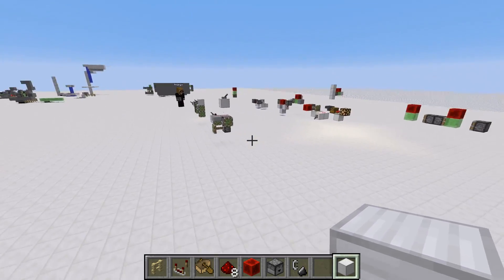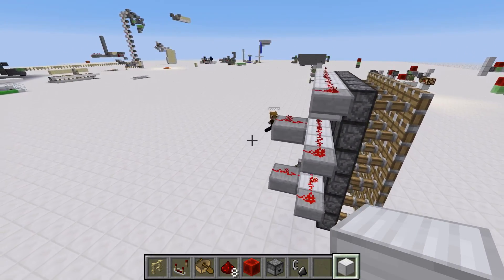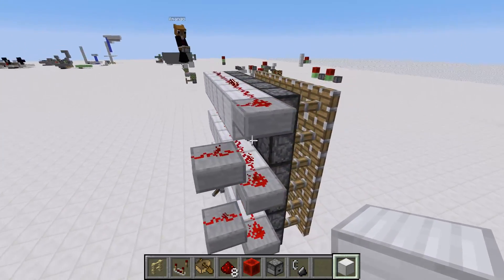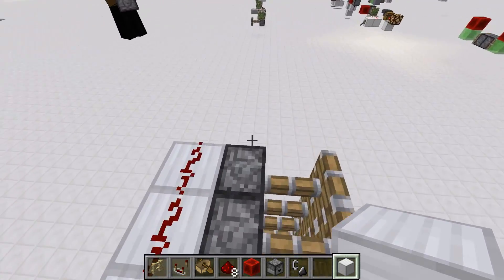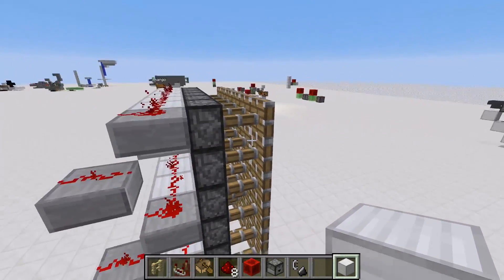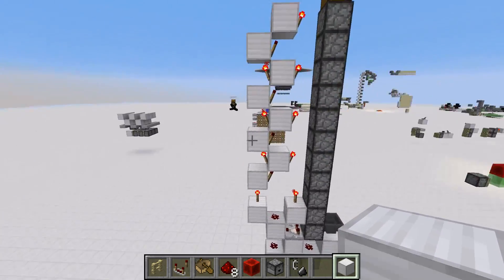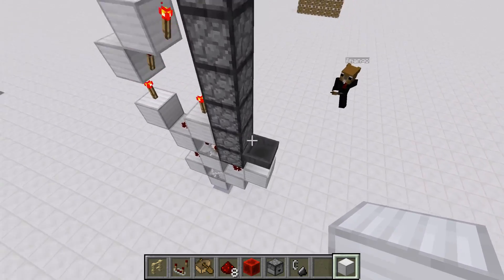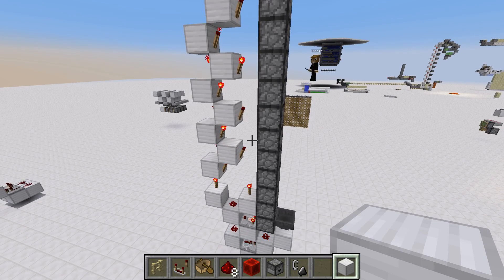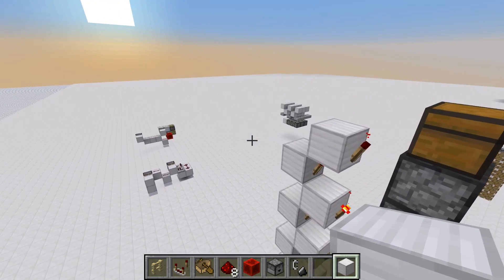It's used here in piston walls — that is something Ilmango, for example, a person he works with a lot, made a ton of really cool tree farms with. This is how people wire piston doors nowadays. Only those pistons up here are directly powered; the next row isn't. But due to quasi-connectivity it then gets updated. And there are more examples — for example, silent dropper elevators. Those things move items silently and are a nice alternative to slime block glass elevators. Without quasi-connectivity, that wouldn't work.